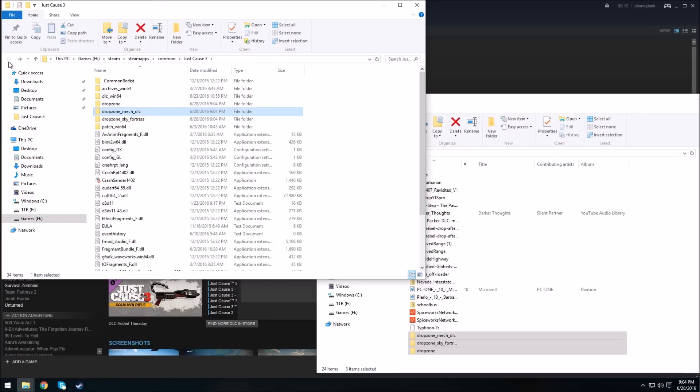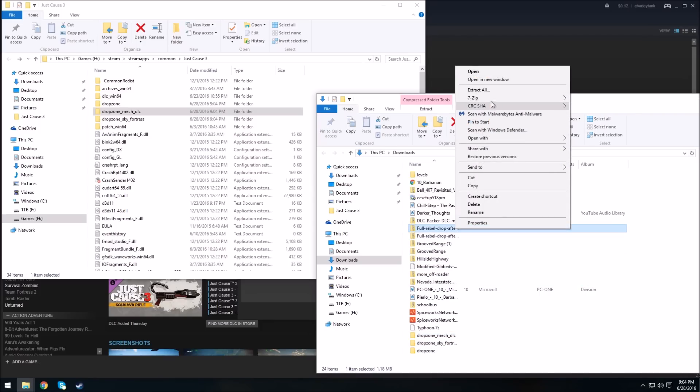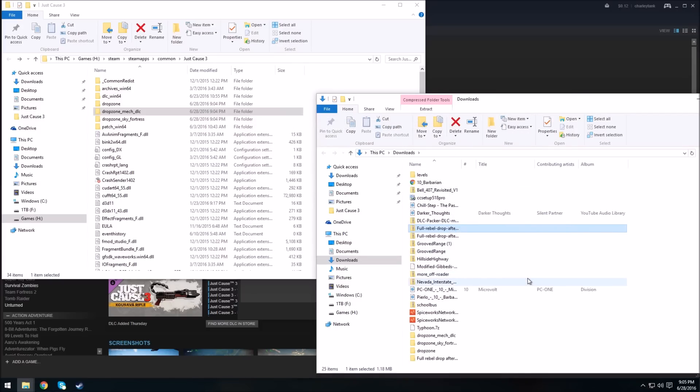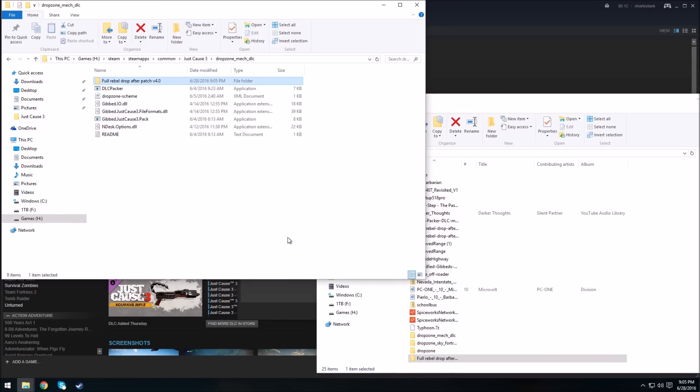Now go back and get Full Rebel Drop — after the patch, so you want to extract this one. Put this right there, then close all these windows.